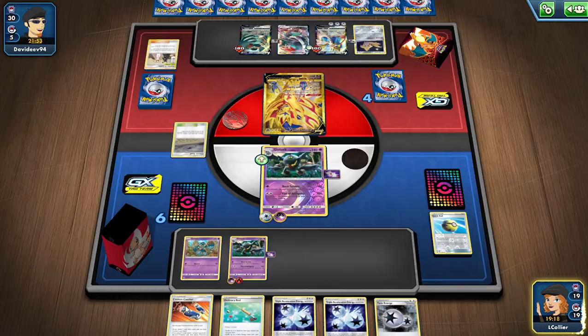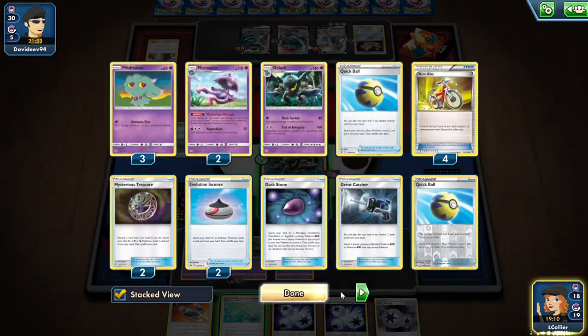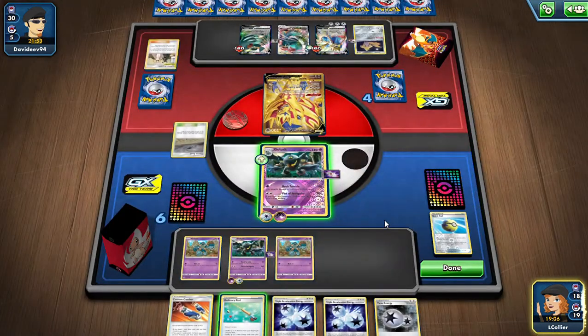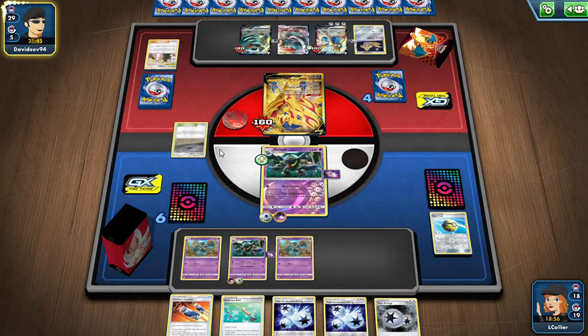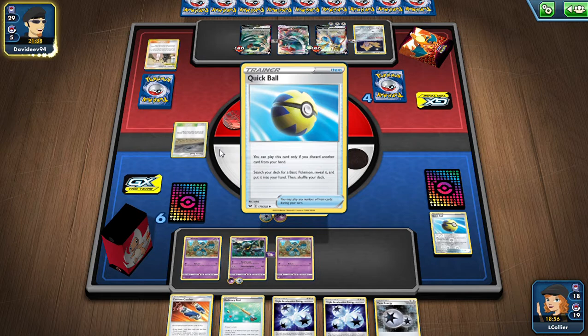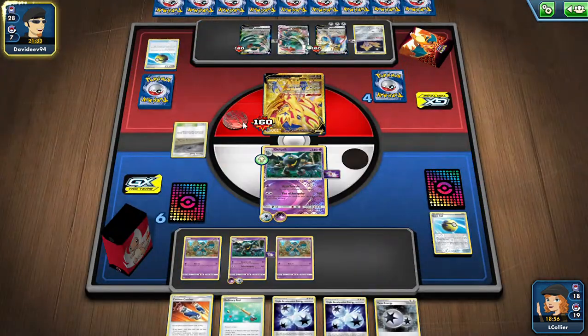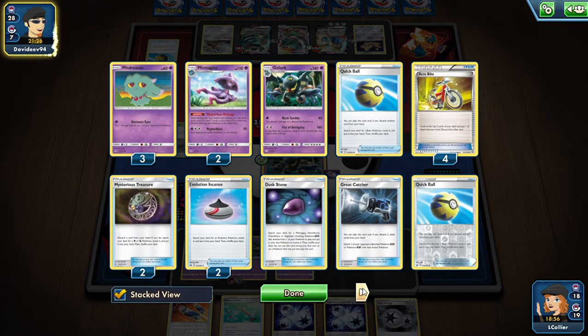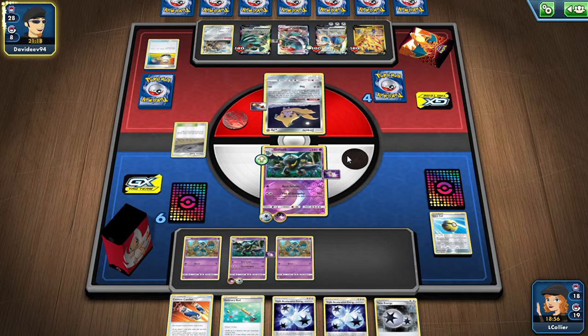We bench another Golett, but we're out of Goletts — we got all four on the field with one more Golurk. I still don't want to play Ordinary Rod yet; I'd rather top-deck a Custom Catcher because that's what's going to win the game. We fist of antiquity again — he's got three damage bonds on board. Most likely he'll Marnie us, another reason I didn't want to Ordinary Rod yet. He goes for Zamazenta's Berserker Blade, which I don't understand.